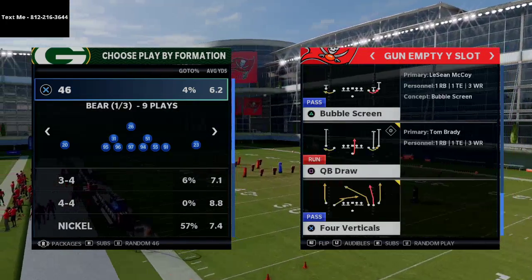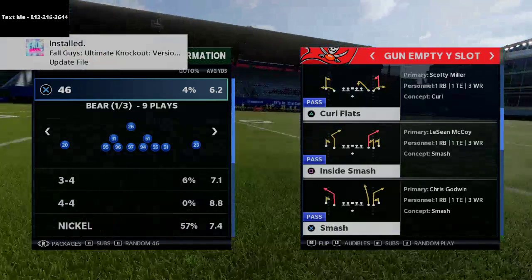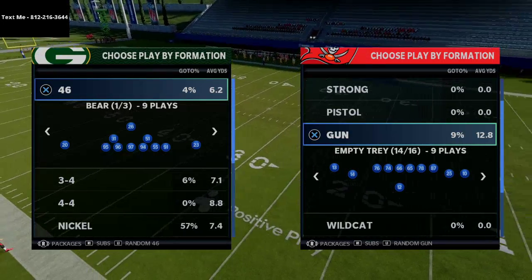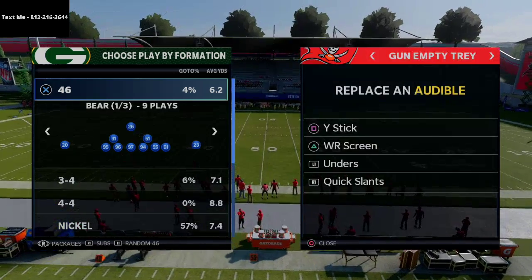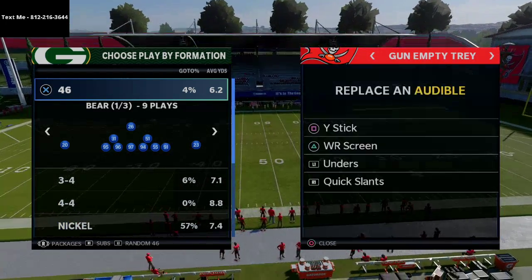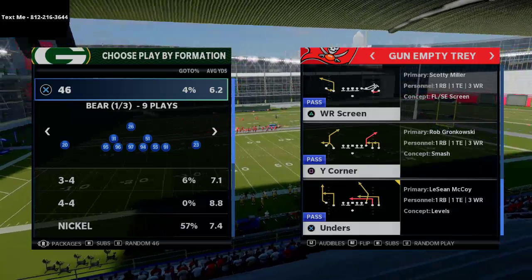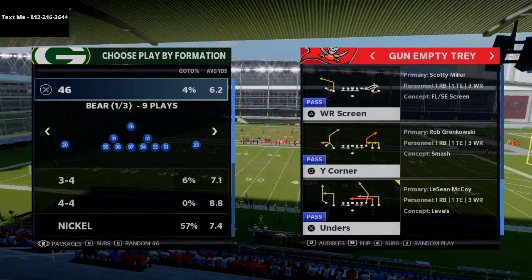The empty Y slot is more of a traditional five wide receiver set. Then there's the empty tray, which has a very specific play I really like to use. There are actually two plays and we'll go over one today — it's also in the stock audibles. It's called 'Unders,' and it looks very similar to the double post out of the gun bunch with that nice route to the tight end that goes out then cuts inside.